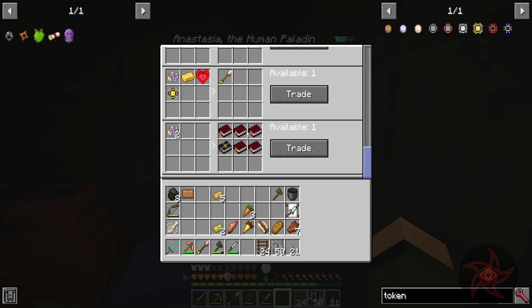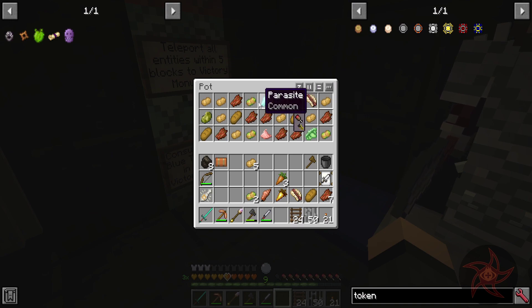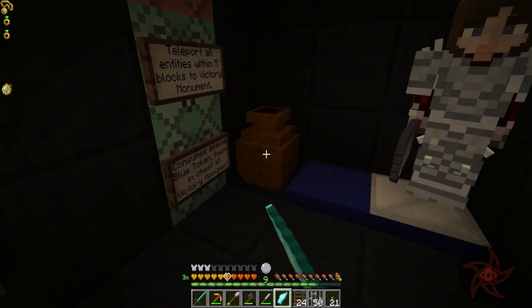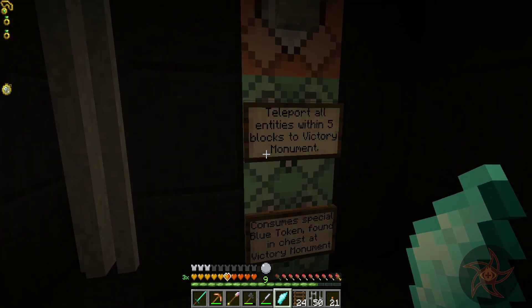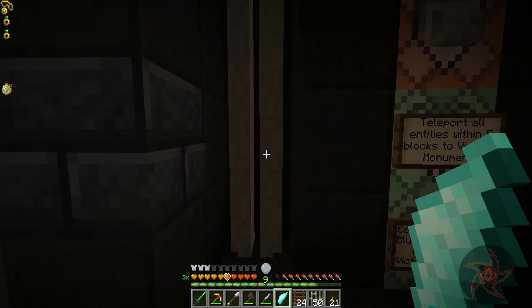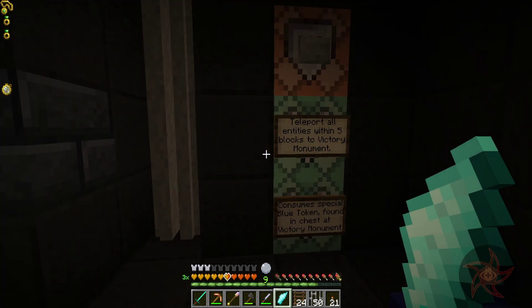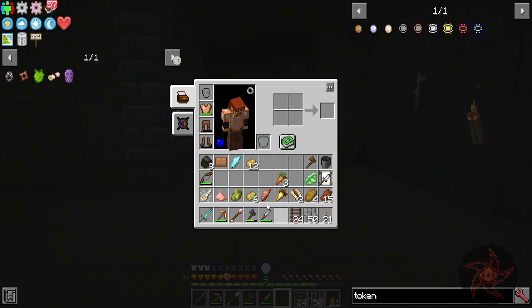2 Grand Magic Crystals would give us a collection of books. Thank you, Anastasia. We've got a Terra Wing in here. It consumes a special blue token found in the Victory Monument chest. I couldn't read this bottom sign earlier — Victory Monument is not accessible quite yet.